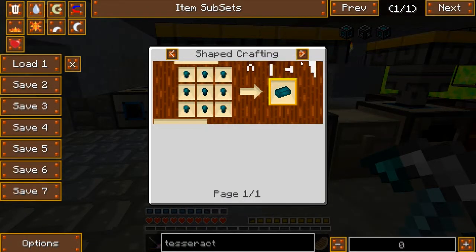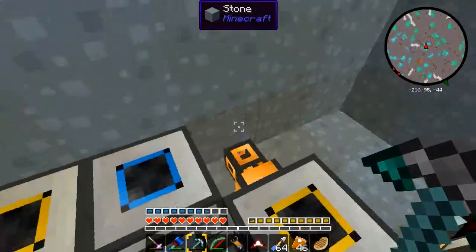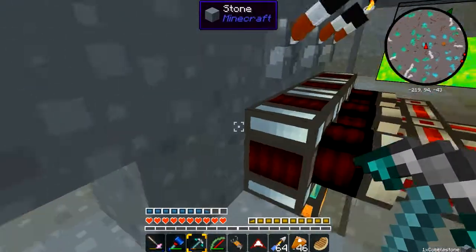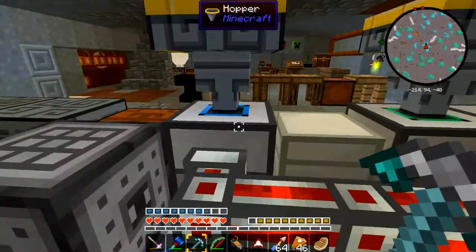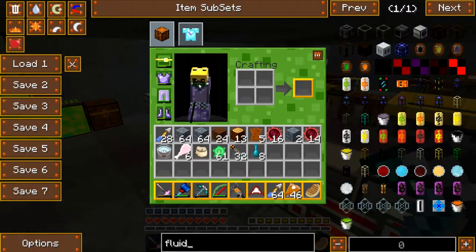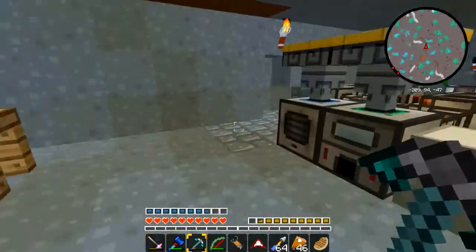Oh wait — ender bucket, magma crucible. I have one of those over here — it's a fluid transposer, magma crucible. It's definitely not gonna go on these things because those only accept coal. So I need a different fluid transposer. I need to make a fluid transposer: bucket, machine frame, redstone reception coil, glass, copper, machine frame, glass, iron, gold. Bam — fluid transposer. I'm gonna just stick it right here.